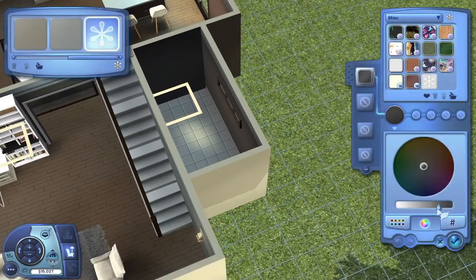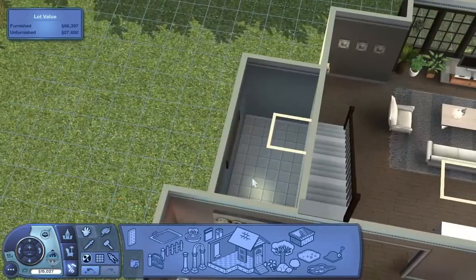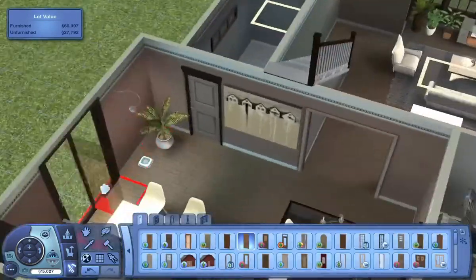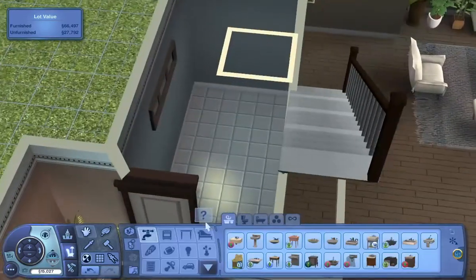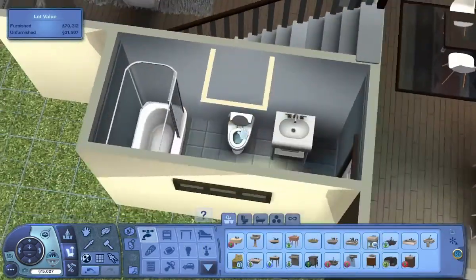Now we're moving on to the bathroom, and in a moment I'll realize I totally forgot a door. That's not a dungeon to kill your Sims in, I promise — there is a door so you can get in and out, although you could make it a dungeon if you want to. I'm not judging you.